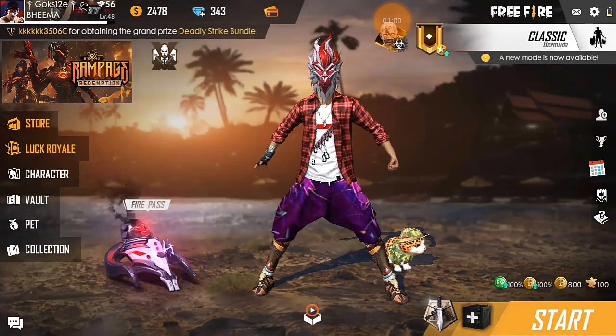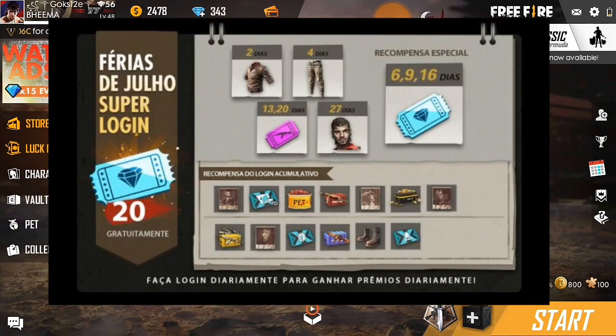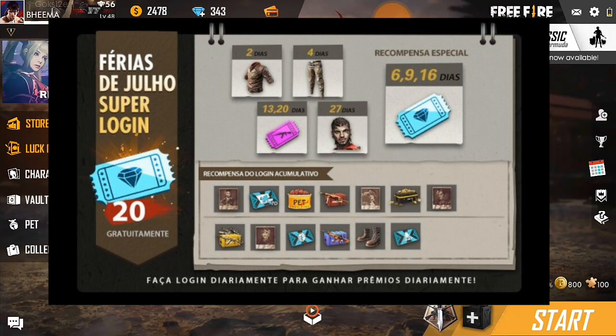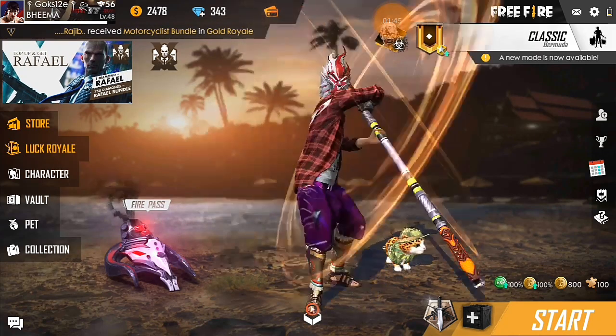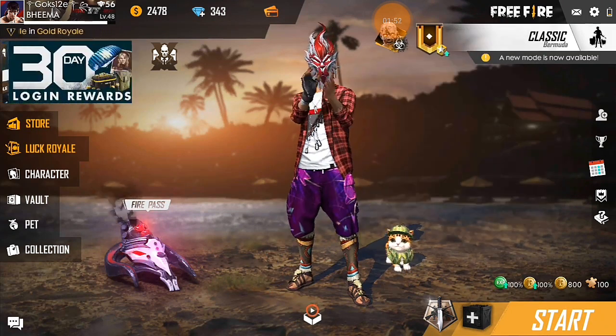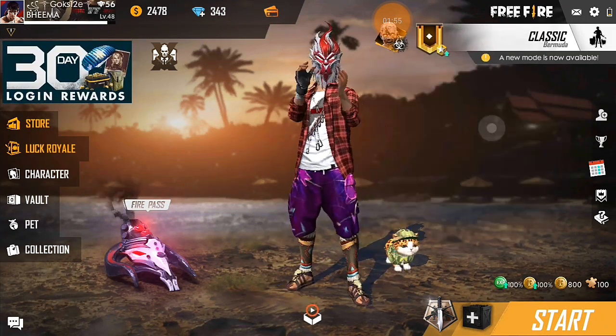The first event is July Vacation Super Login. We currently have 20 Diamond Royal Vouchers. After the month of July, we have to replace weapon royale tokens and pet food. I will ensure that 20 Diamond Royal Vouchers is taking us out on a live slot, and we will have a chance to get a regular player.